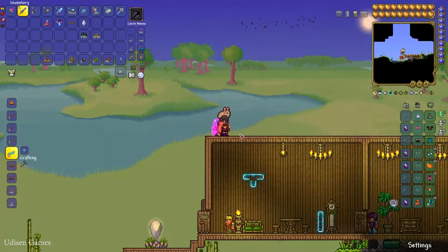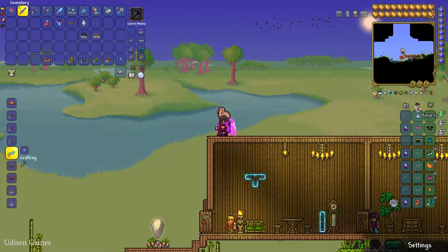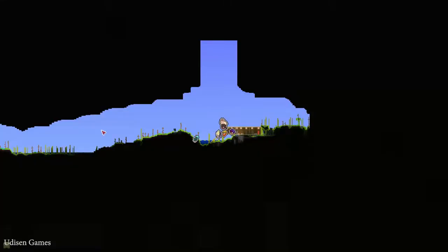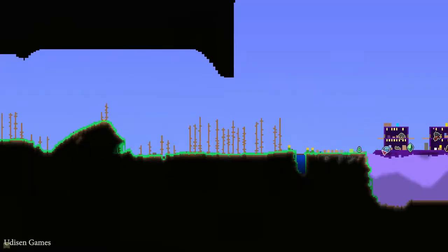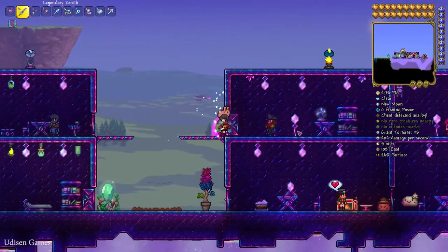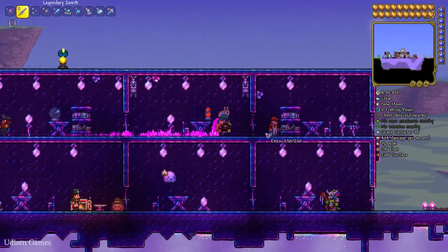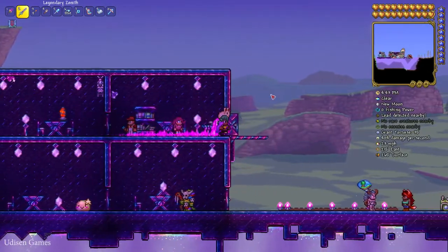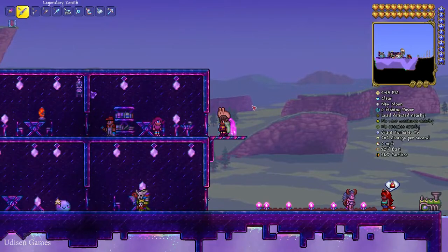After that, wait for the Painter NPC to arrive and move into the house. If you don't know where your Painter is alive, simply open your minimap, teleport to that NPC, and find them. Right-click on the Painter — okay, you're here, perfect.